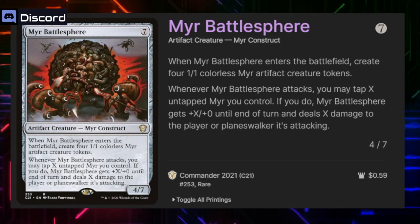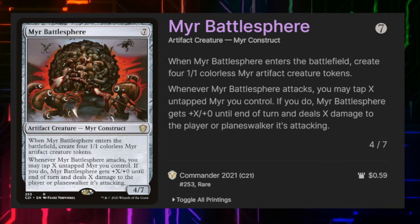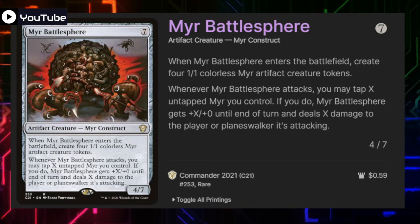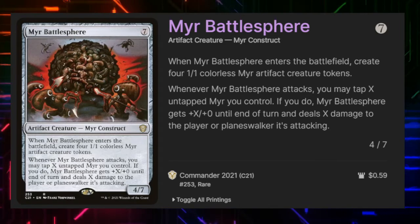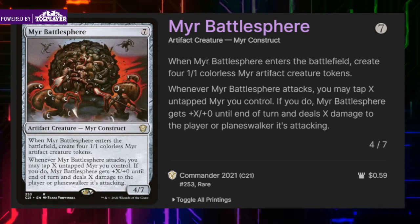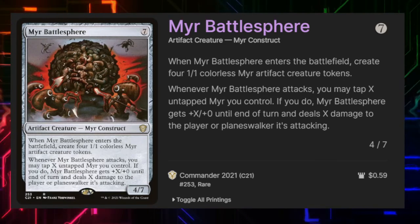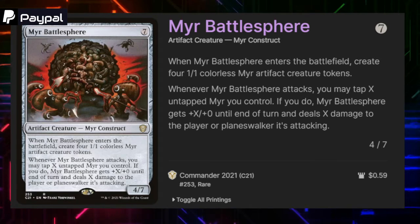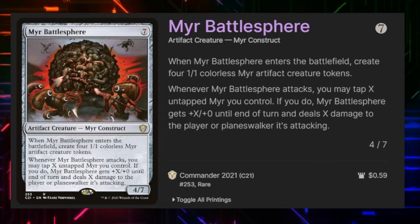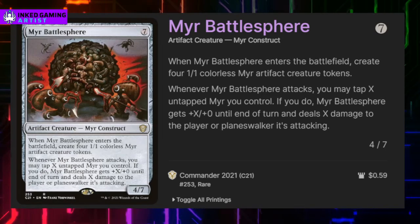Mirrored Battlesphere costs seven and it's a 4/7. It's a great target for reanimating back onto the battlefield. When it enters it creates four 1/1 colorless Mirror artifact creature tokens. When it attacks we can tap any number of Mirros we control — if we do it gets +X/+0 and deals X damage to the player or planeswalker it's attacking. Tap all four and we're doing four damage before combat and eight damage after combat if it goes unblocked. It's also very fun to sacrifice and replay to keep getting more and more Mirrors onto the field.